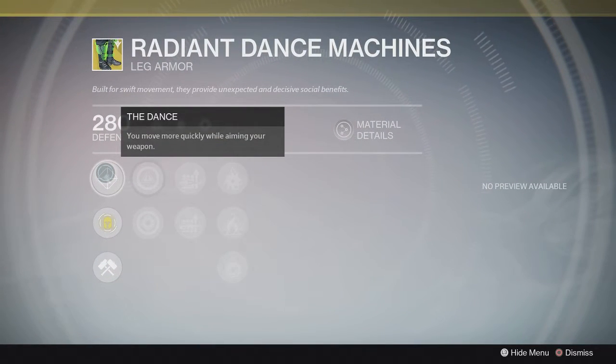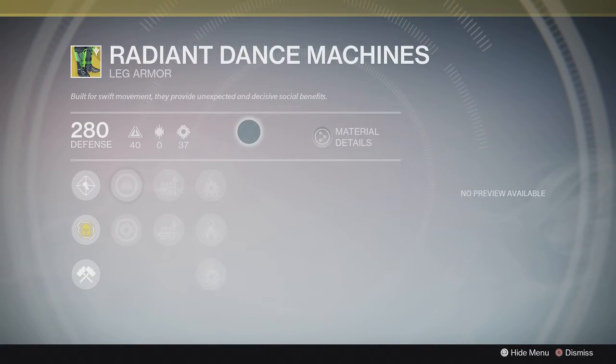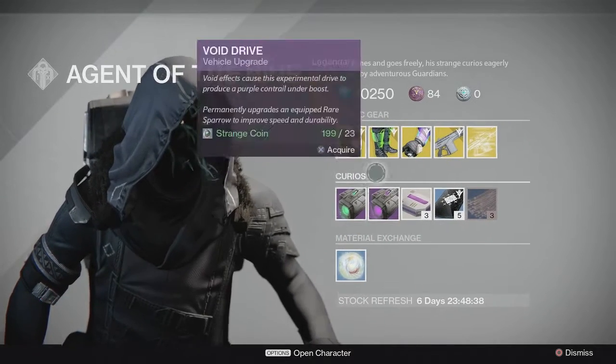Radiant Dance Machines have made a reappearance from Year One. They allow you to move more quickly while aiming down sights - the perk is subjectively good, but a lot of people have passed this up for things that are significantly better. On the Hunter, I prefer using Young Ahamkara's Spine because I like to go Gunslinger. If you went Nightstalker you'd be better off with Sealed Ahamkara's Grasp for the double melee smoke bomb. If you went Bladedancer you could do Mask of the Third Man. I don't think I would be caught dead with these, but they're not terrible - they'll give you a perk for any of your subclasses.